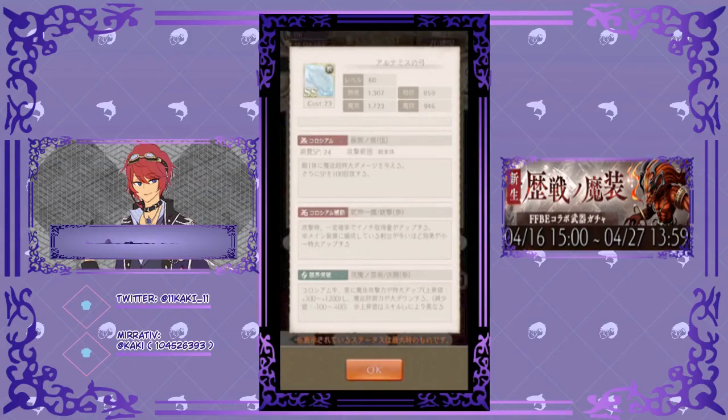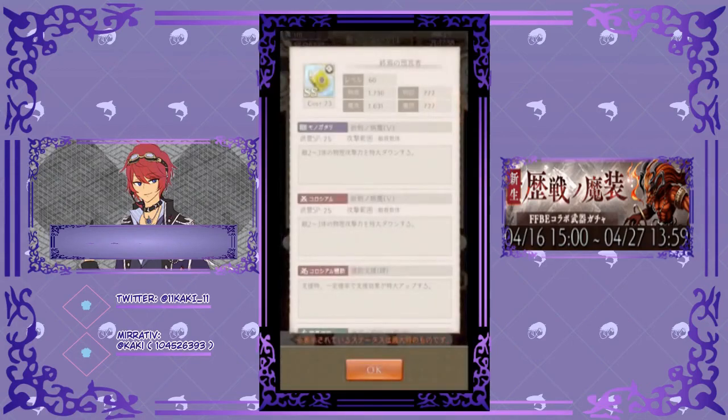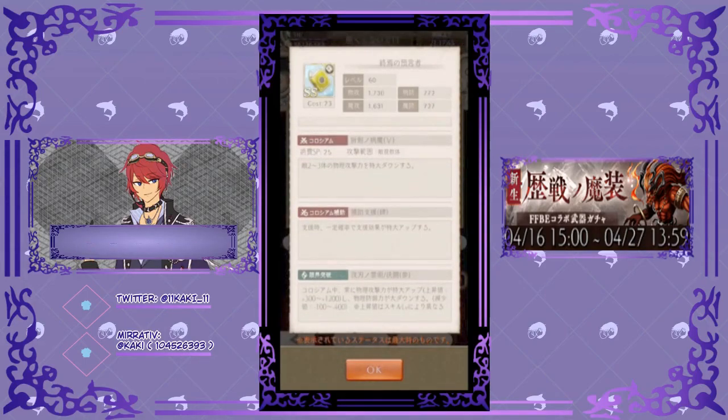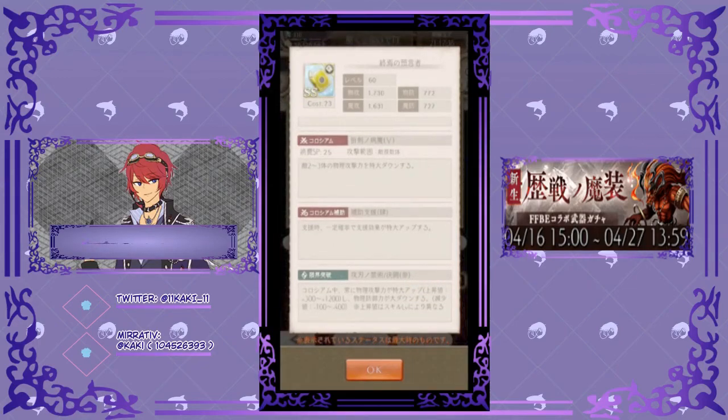Next we have the Tome — Tome of the End Prophet. First two skills: reduce the physical attack of two to three enemies by a massive amount. Third skill: Assistant Support 4 — fixed chance to massively increase support effects while providing backup. Colosseum skill: increase physical attack, stat value goes from 300 to 1,200. Then reduce physical defense, stat value goes from 100 to 400.